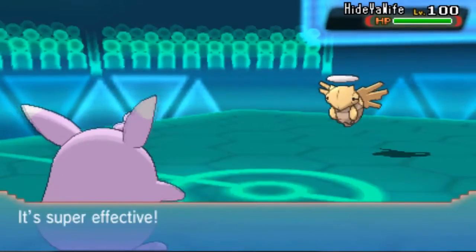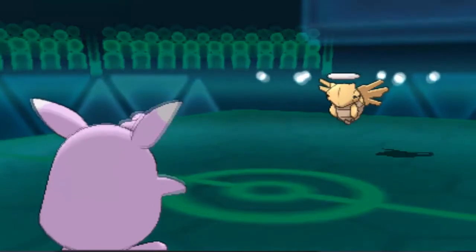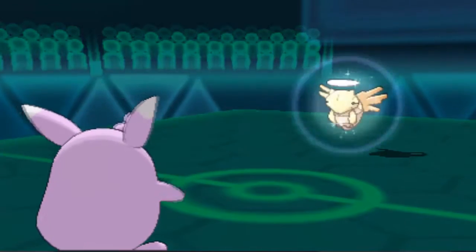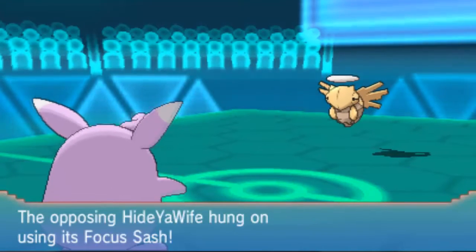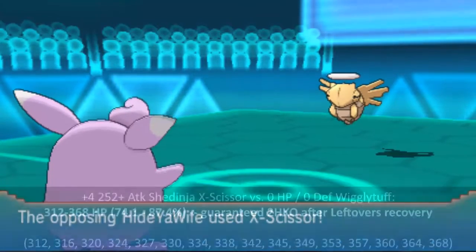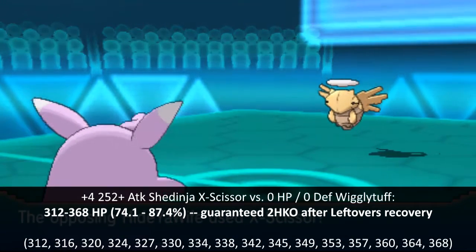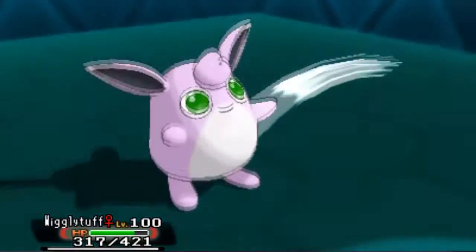What I didn't expect is that I'm going to straight up die on the following turn to a resisted X-Scissor, but that's because I keep overestimating Wigglytuff's bulk, when in reality there really is nothing to overestimate. This thing might have a lot of HP, but paired with its pitiful defenses it's about as bulky as a balloon, and it just got buffed.